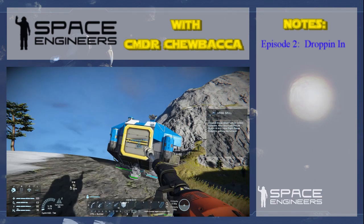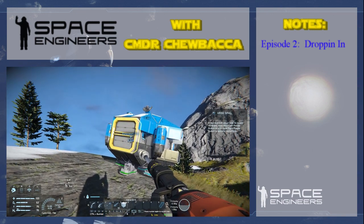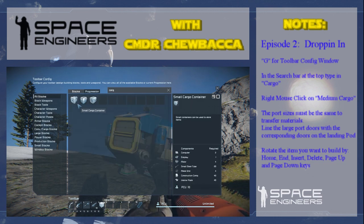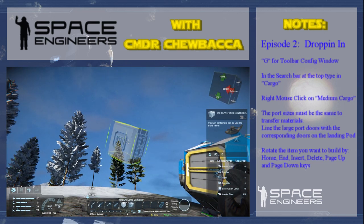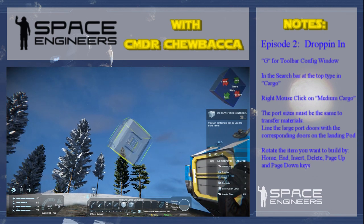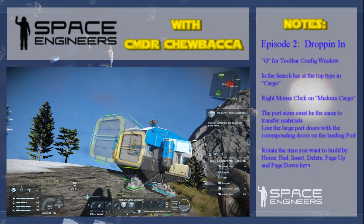The next thing we're going to do is build an additional cargo container, because we want to fill it up with stone and there's very limited space in the survival kit. Hit G for golf, then type in cargo to search. You can see we've got small, large, and medium — let's just build a medium. You've got a large port and a small port. Scroll around using Home, End, Delete, Page Down, and Page Up to rotate. The top right corner tells you what rotates and how. Point it at the ship and use those keys to make sure the big ports line up and the little ports are on the side so we can access it, then left-click when you're ready.